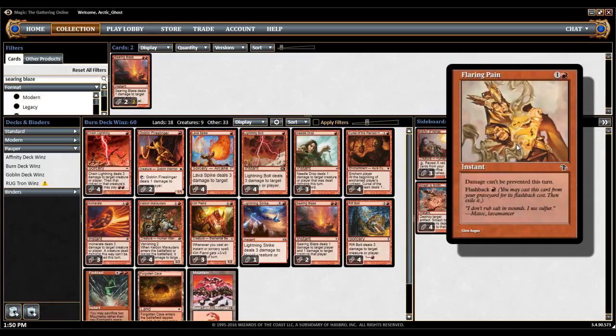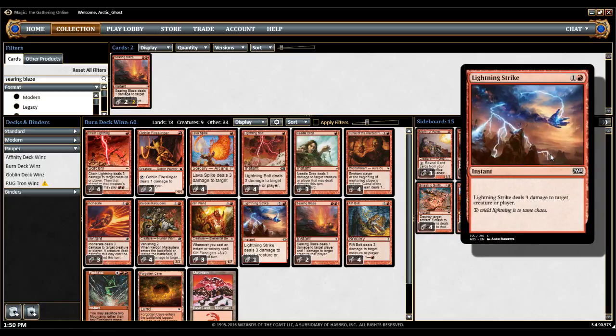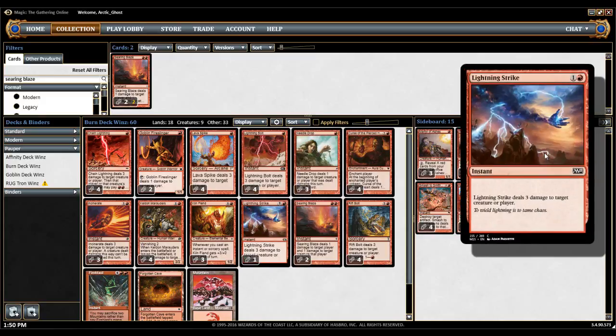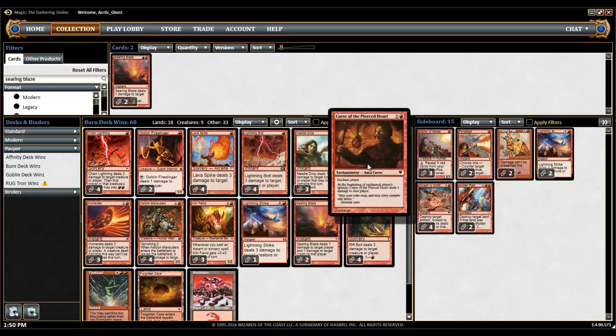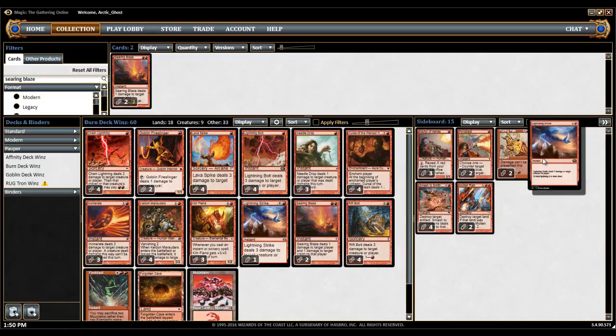Then you have Flaring Pain against cards like Prismatic Strands or Circle of Protection: Red. You're not guaranteed to beat those cards, but this isn't necessarily evil — I think everyone needs to play their sideboard. And then you have a couple Lightning Strikes to bring in to sub out cards that aren't very good against certain decks. Needle Drop is obviously not very good against Tron, so you would bring in the Lightning Strikes. Curse of the Pierced Heart is obviously not really at its best against the mirror, so you would sub them out for Lightning Strikes. And that's basically the deck.